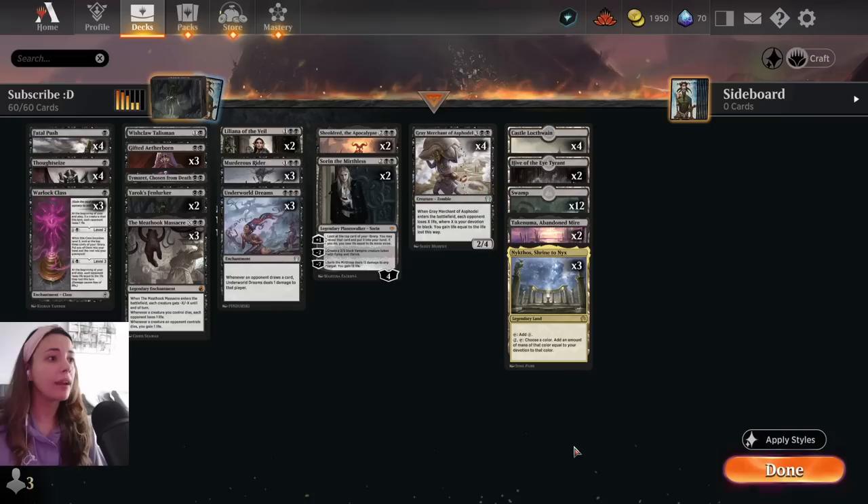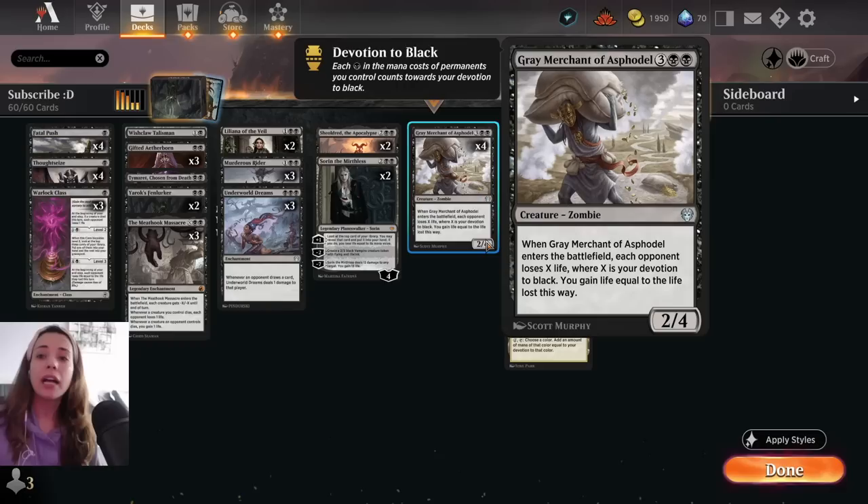For example, if you have a Liliana, you have two devotion. And when Grey Merchant of Aspodel enters the battlefield, if you have the Liliana, you become four devotion — two from the Grey Merchant, two from the Liliana. I hope that makes it clear.